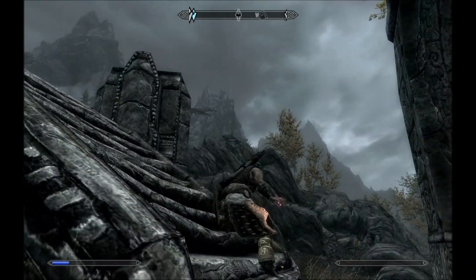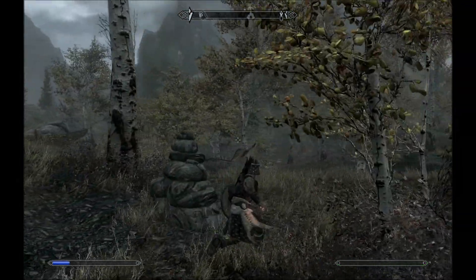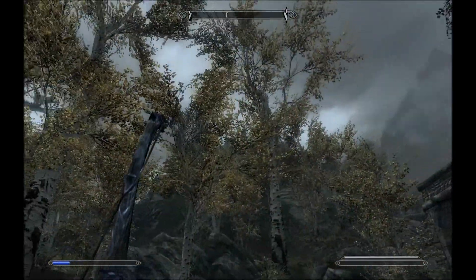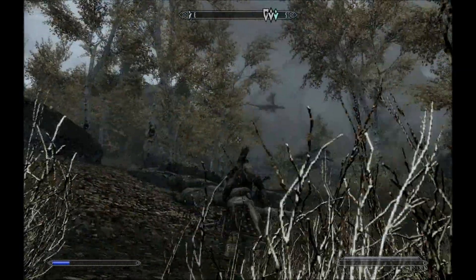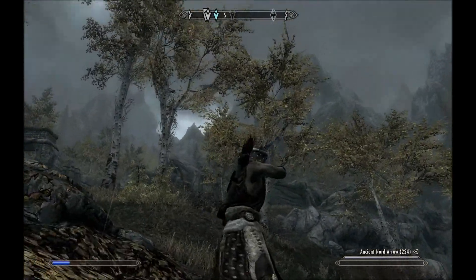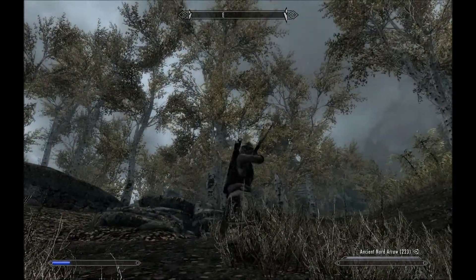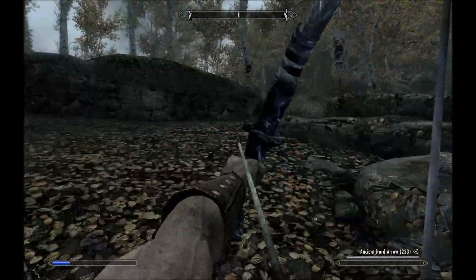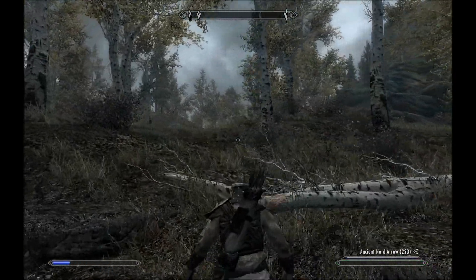In this part you can see a dragon flying around. He started circling above me while I was on a quest trying to kill some bandits. I decided to stop killing those bandits and see what this dragon was about to do. It doesn't seem like he's coming down at all, so I'm just trying to shoot at him and completely miss of course. Then he just flies away, which is kind of a shame — I hoped he would kill the bandits for me. But unfortunately he didn't do that.